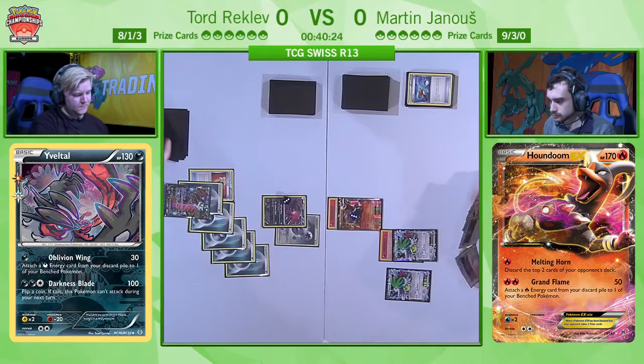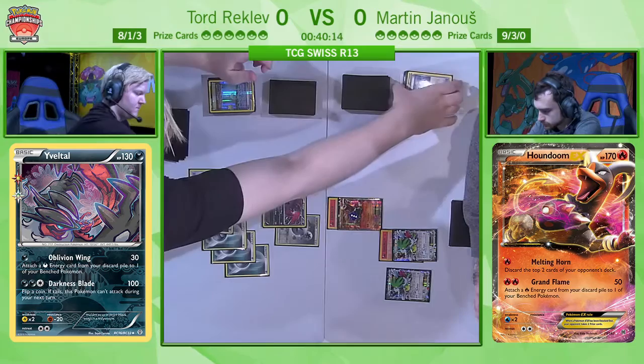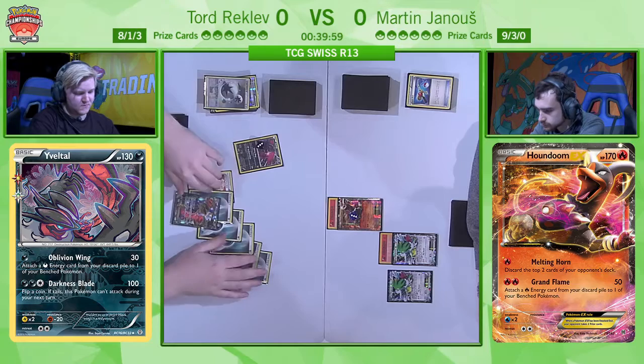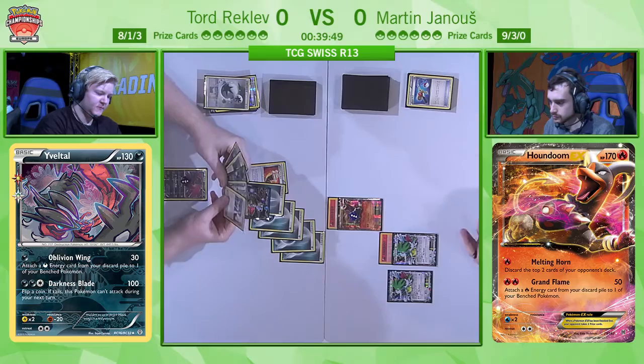Tord opts to attach the Double Colorless energy to the Yveltal in the active slot, and he's likely going to be retreating to start firing off some Evil Balls or even the Y-Cyclone. Because Martin plays a three count of Lysander to try and access heavy-retreating Pokémon, the Y-Cyclone would mean there's really no point in a Lysander play — that Yveltal can go back into the active and start attacking again. Tord's going to bring this guy up, and he can pick up the knockout with Evil Ball.